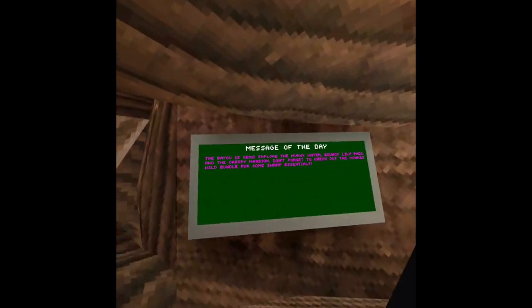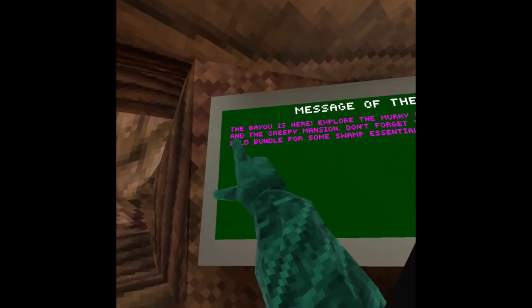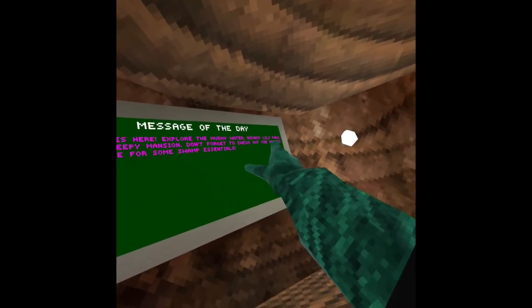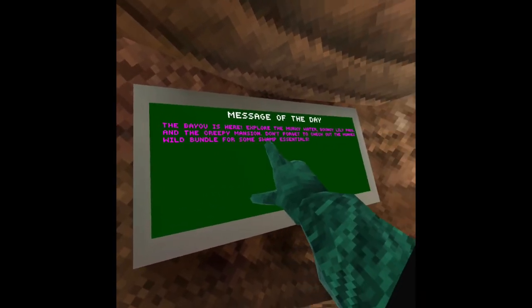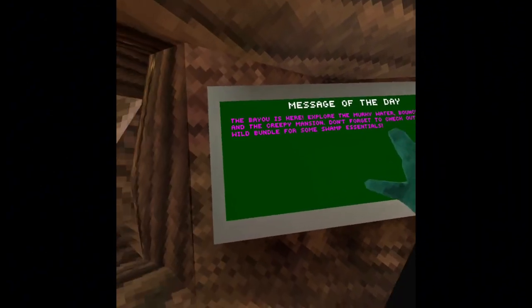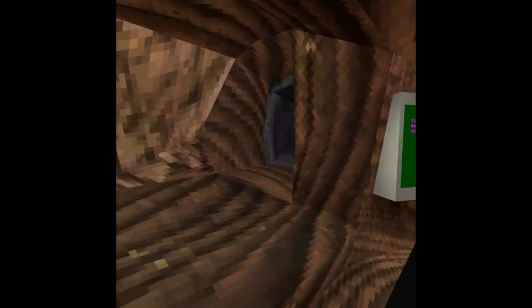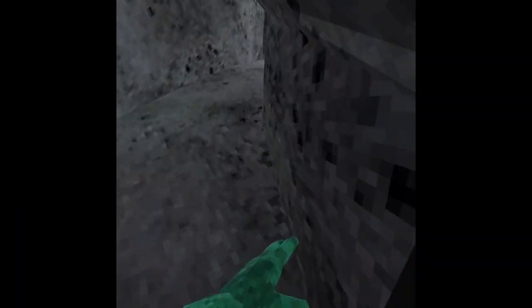First of all, message of the day. Whatever the heck that is, is here. 'Explore the murky water, bouncy lily pads, and the creepy mansion. Don't forget to check out the Monkeys Wild bundle for some swamp essentials.' So sounds like some stuff is in the city. Let's go check that out.